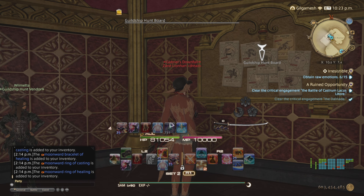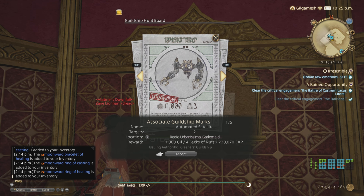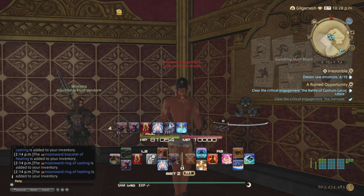Make sure you also do your weekly hunt marks, which give 100 sacks of nuts per week, and your daily marks — three sacks for the first, four sacks for the second, and 15 sacks for the third. Do this for both Endwalker and Shadowbringers as well.